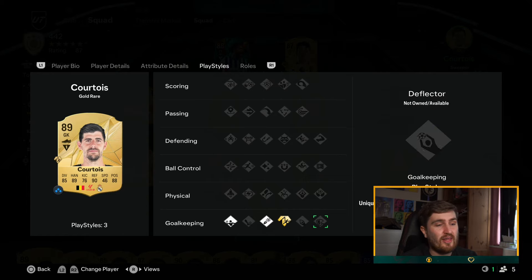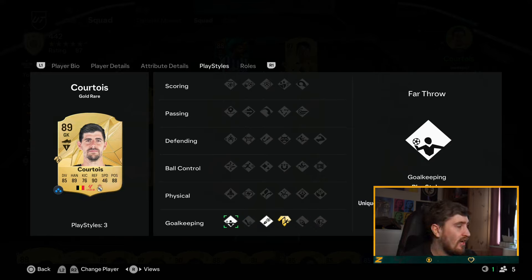With long shots getting nerfed, Deflect is pretty good and stops a few stupid goals. So those three — Close Down, Far Reach, then Deflect — are by far the best keeper play styles, in that order. The other three are pretty much irrelevant. I'd be interested to see someone like a tall keeper with Far Reach, since most Far Reach keepers tend to be quite small.